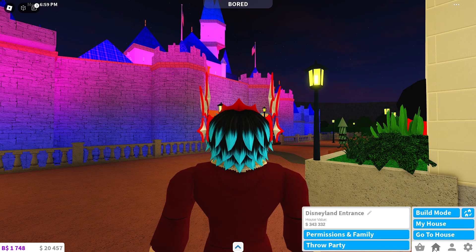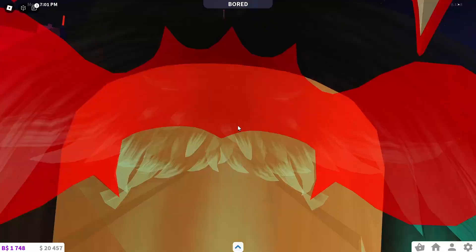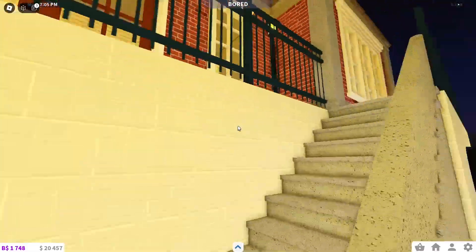This build was about $343,000 to make. Fireworks are probably most of that. Real quick, we got some time, so we'll check out the train station.